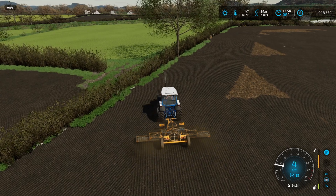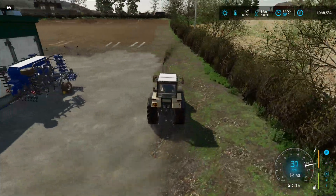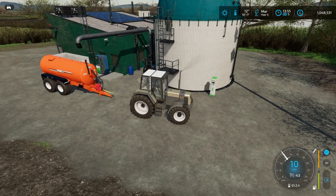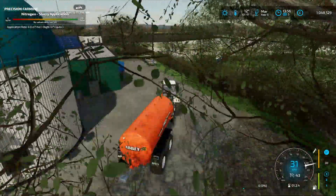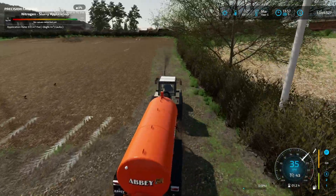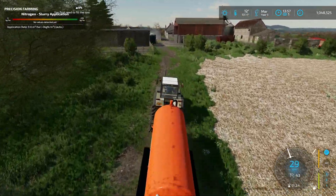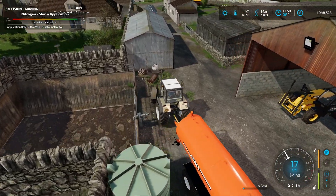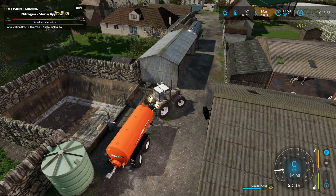Since we have the Renault available, I'll connect to the Abbey trailer to get all the slurry into the BGA to process and sell. The nice thing about still having the cows is that we're making money from their waste — we did put all the straw into the BGA instead of converting it to manure, which is good. So it's nice that we have the option to bring all this slurry over to the BGA.